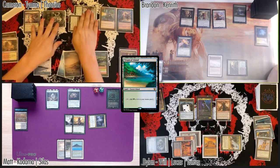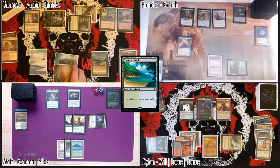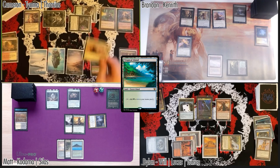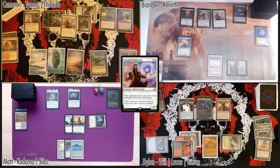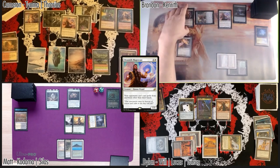Five damage — I could hypothetically double block the Op Agent, but I'll just take the five. Going to 29. Then I'll target Matt with the Carpet trigger — make two white mana and cast a Drannith Magistrate. Pass the turn.